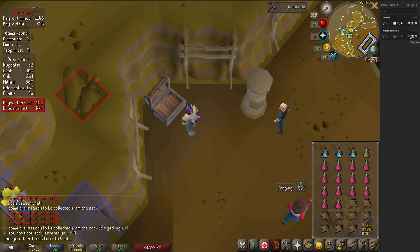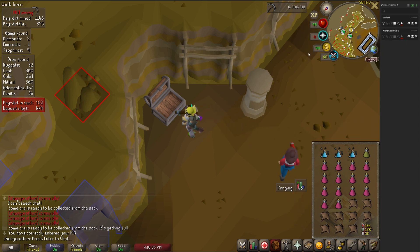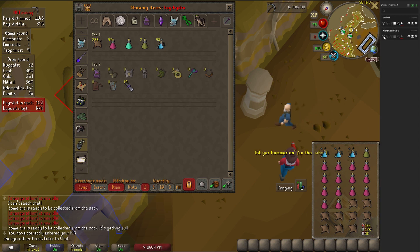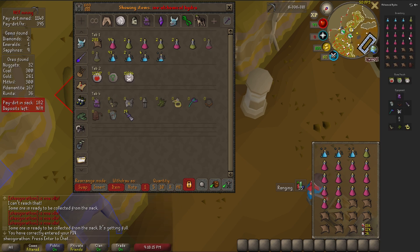If you hit the little 'I' while in the bank, it will show the exact items you have in your setup. If you enable filtering using the lines in the tab, if you're missing anything it will highlight that item in red on the side. This is extremely helpful for things like Slayer, where you have a ton of slightly different setups and don't want to make a tag tab for each one.